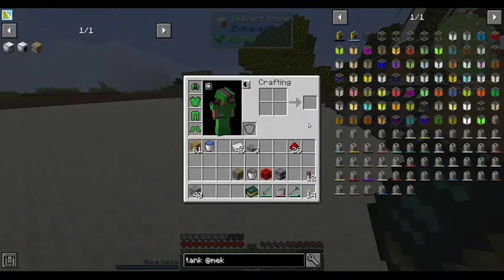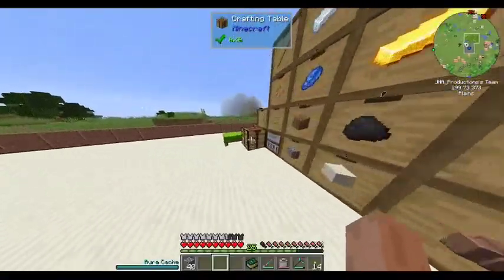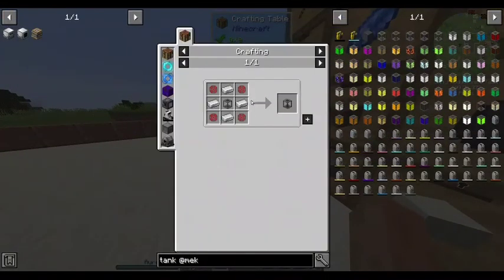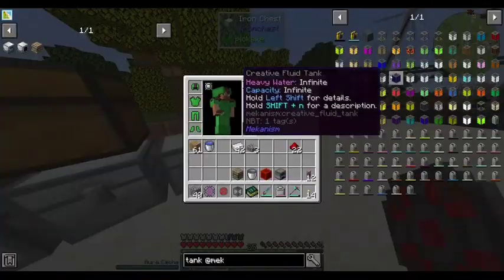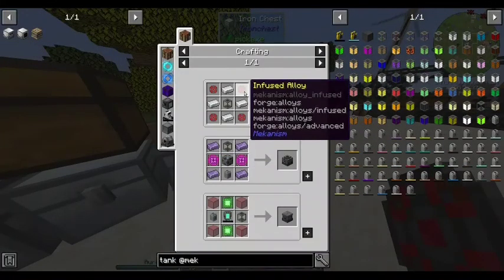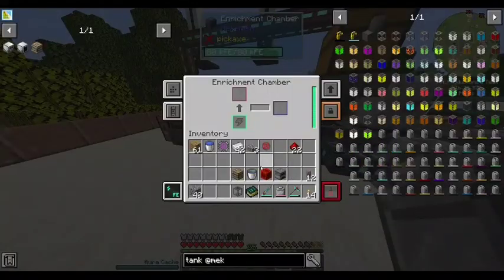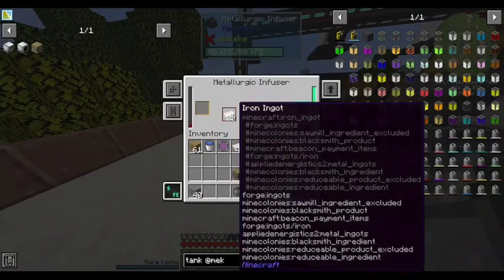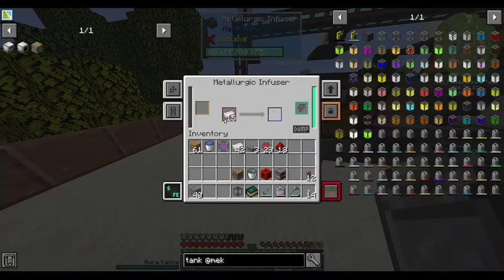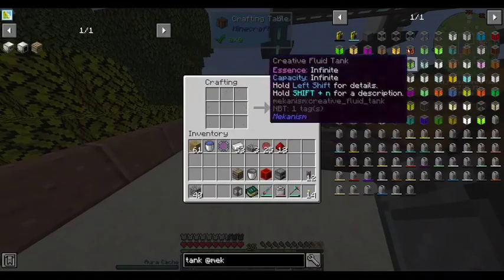Why don't we get a tank from Mekanism — which is just some iron and some redstone, which I've got on me. Why don't we upgrade this tank. Am I really that low on infused alloy? Oh gosh, I am. Well, we can fix that. Not that low actually. So how much do you hold? 28 buckets — we can do better than that.